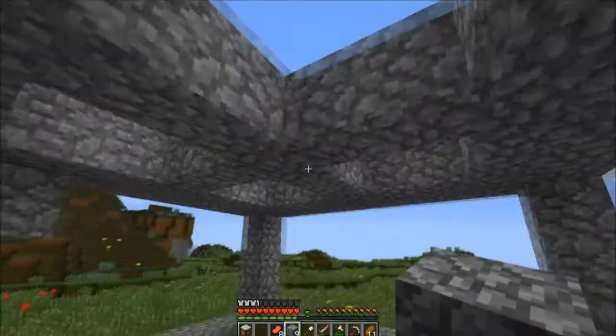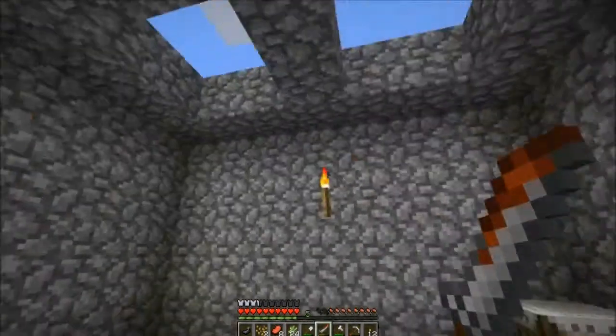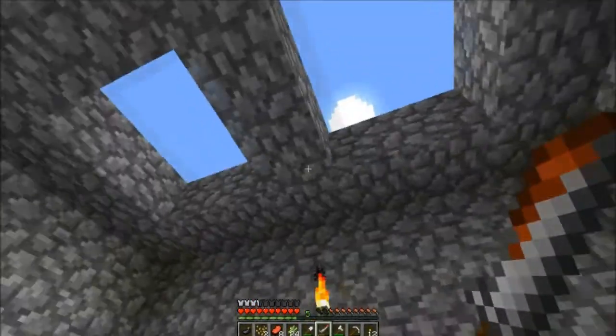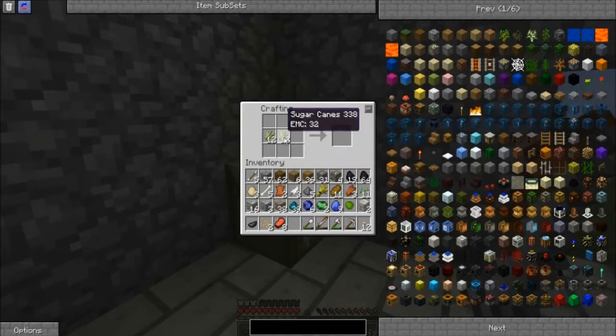I need to get more resources, so I'll be back once I've finished this house. I've now finished this building — all I need is glass, but I'm not going to do that yet. I'm going to show off some awesome mods now. What we need to do is make some paper, which can be achieved by putting six canes in a line. Now we need a notebook.